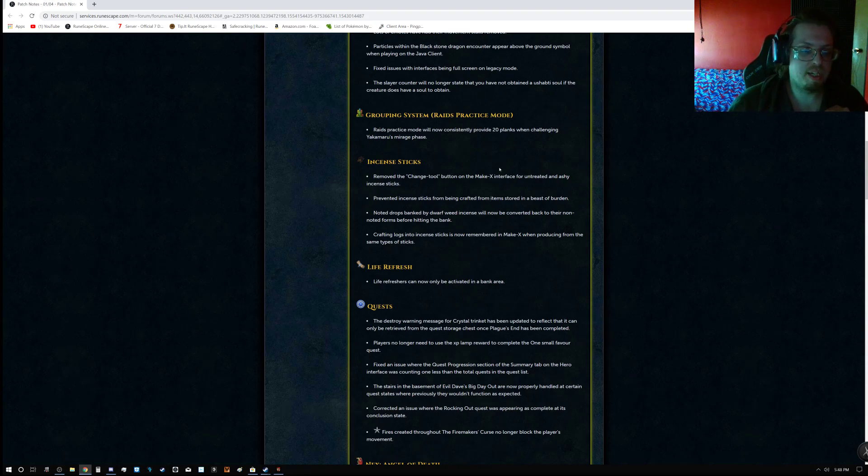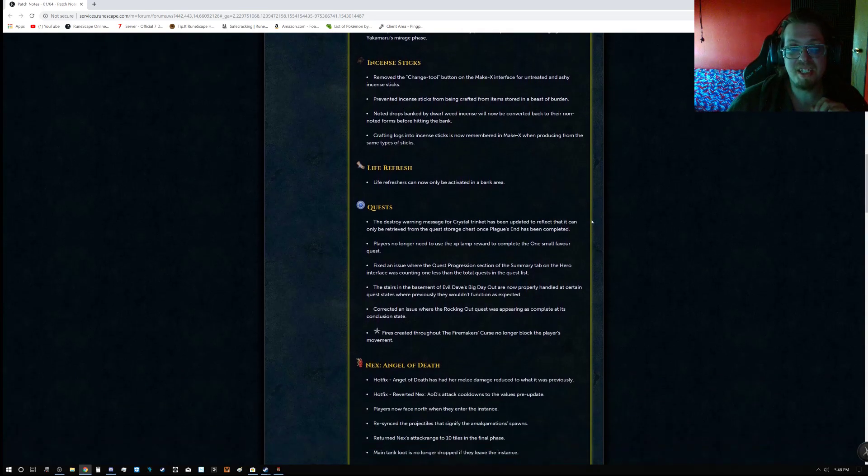For the Grouping System — Raids practice: the Raids Practice Moon will now consistently provide 20 planks when challenging Yakimaru's mirage phase. For Incense Sticks: removed the change tool button on the Make X interface for untreated and ashy incense sticks. Prevented incense sticks from being crafted from items stored in the Beast of Burden. Noted drops banked by Dwarf Weed Incense will now be converted back to non-noted forms before hitting the bank. Crafting logs into incense sticks is now remembered in Make X when produced from the same type of sticks.